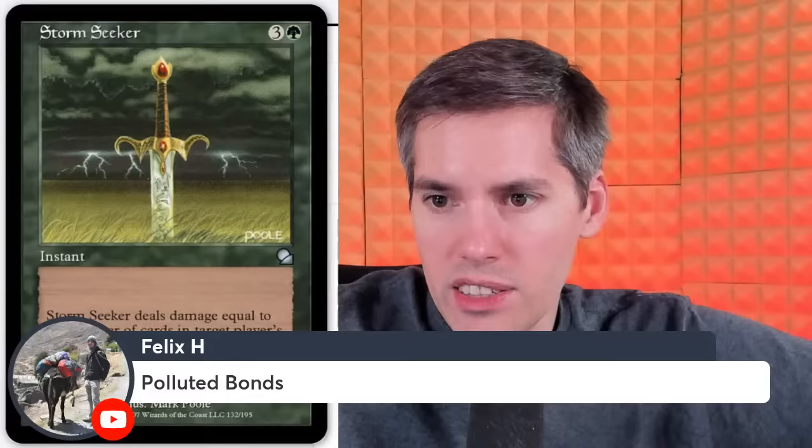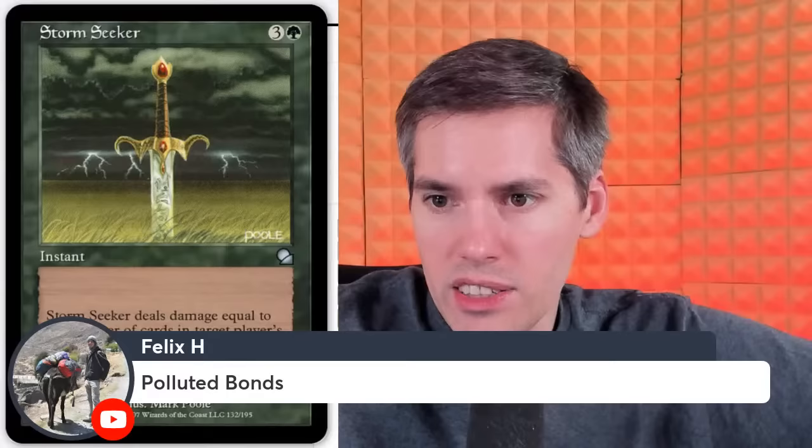Felix with Polluted Bonds — blue, blue, 3-generic enchantment. Whenever a land comes into play under an opponent's control, that player loses 2 life and you gain 2 life. That definitely works. There's so much land hate out there — just one at a time. You play Polluted Bonds, a land enters the battlefield, screw them and benefit you.